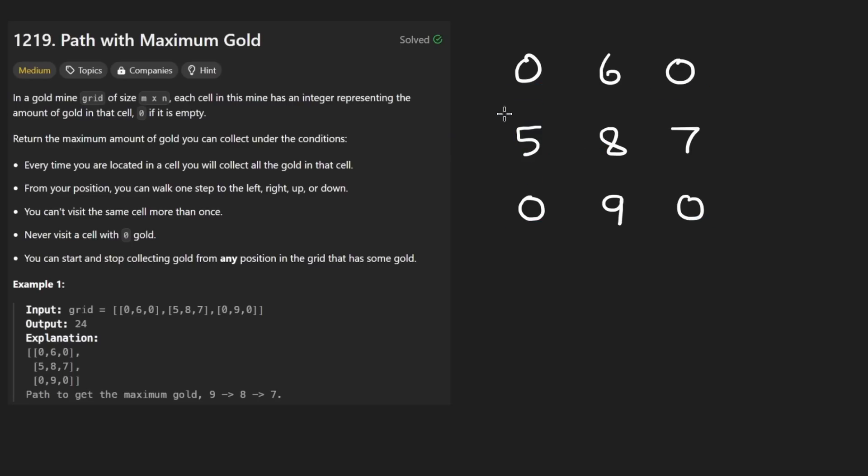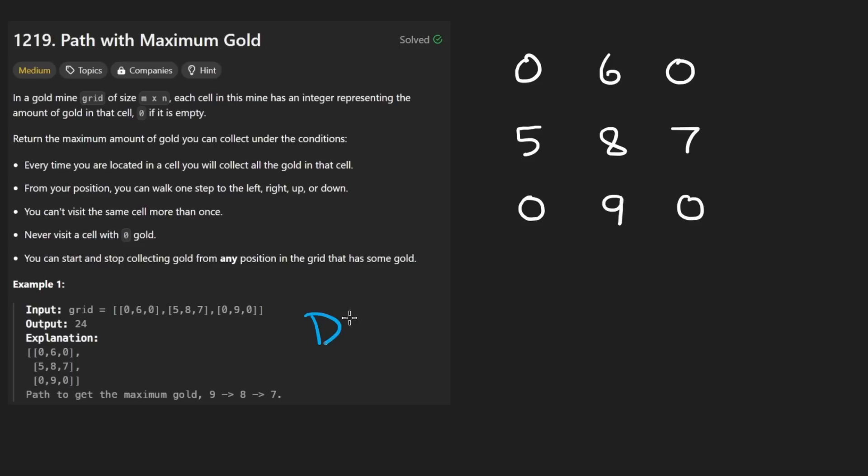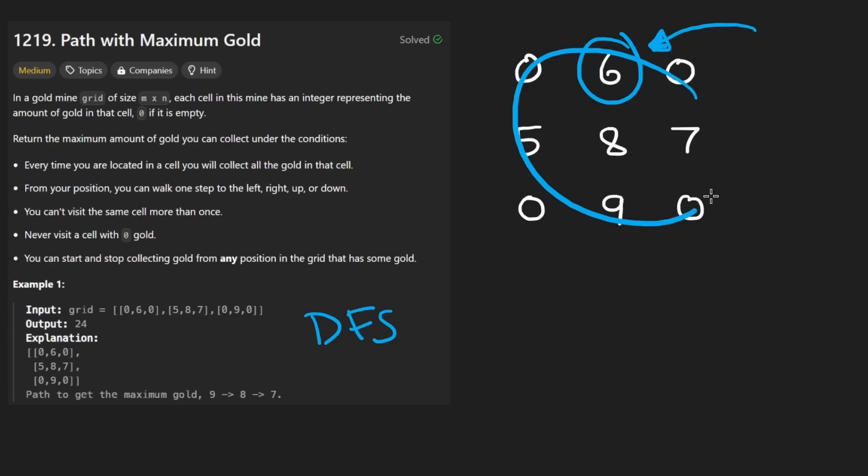This is a graph problem so we'll need some kind of traversal — DFS, BFS, or something more complicated. The brute force approach is: since we can start anywhere, we'll try every single starting position. From each valid starting point we find the optimal path, and among all those results we just maximize.